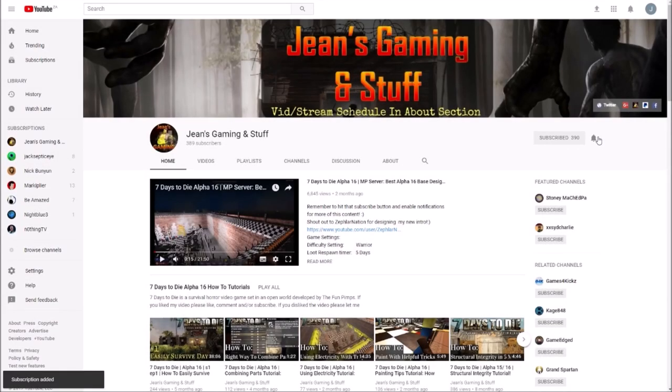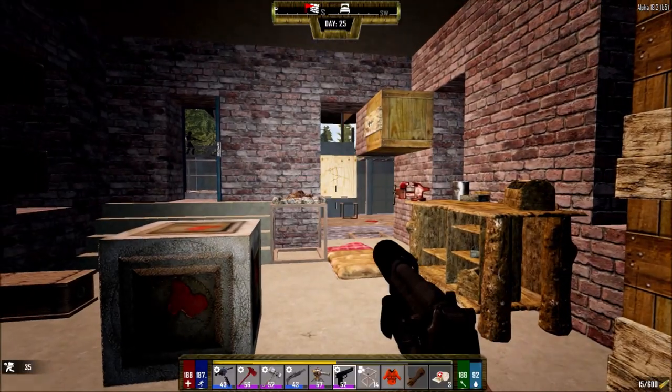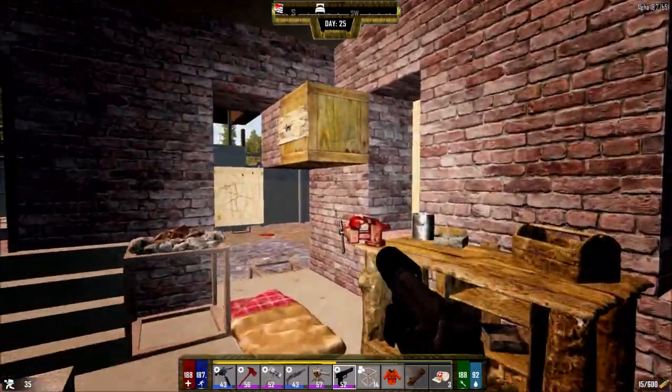Don't forget to subscribe and click that bell icon to get notified of my latest uploads. Hey guys, welcome back to 7 Days to Die Alpha 18 Darkness Falls mod.